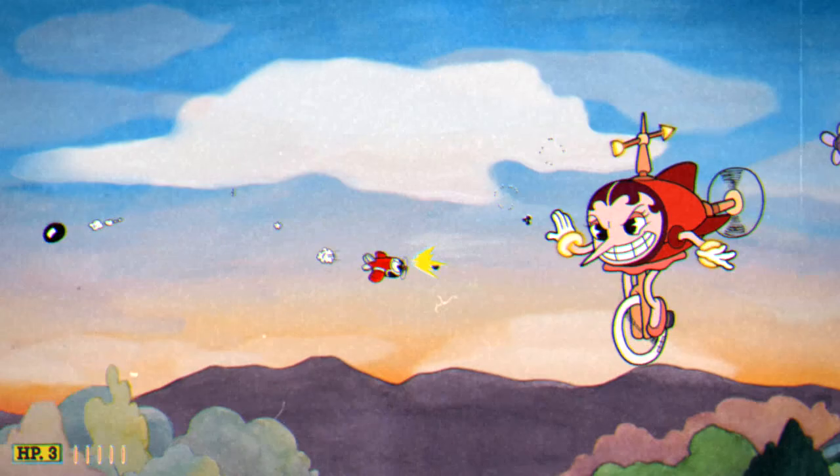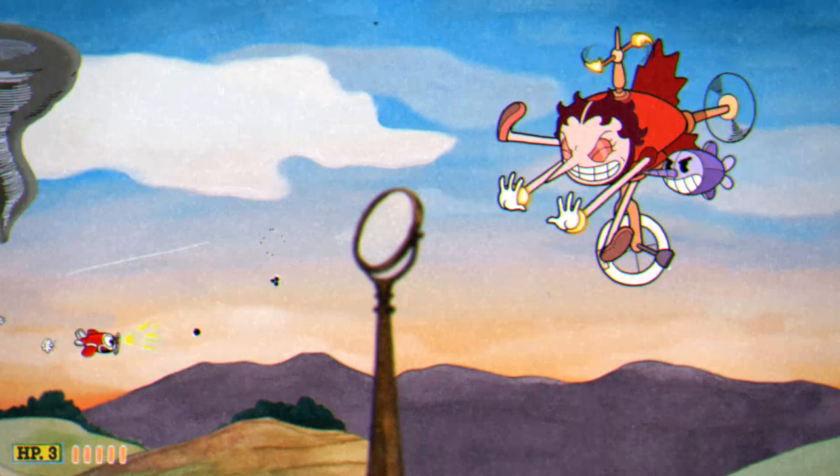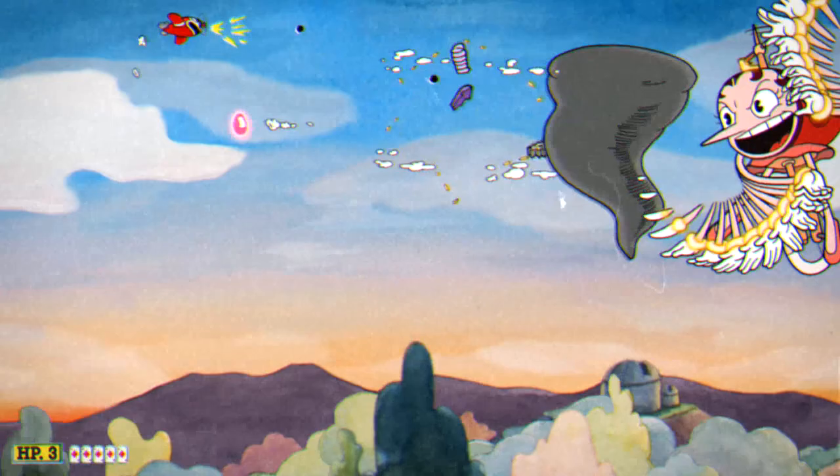Now we're on Hilda phase 2, and this is very similar to previously. We're going to be unloading on her forehead watching out for small ships, and every two or three haws she'll also launch a tornado at us. We'll want to try to draw the tornado into one of the corners and then run away from it as it approaches us, leaving a gap on the other side. Continue unloading onto her watching out for these attacks and she'll eventually transform again.